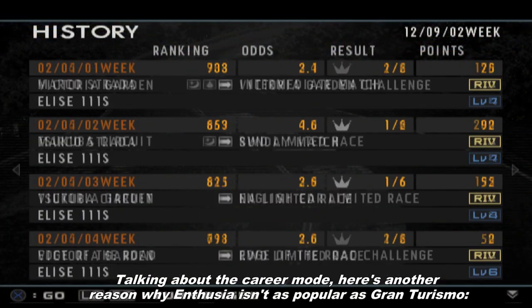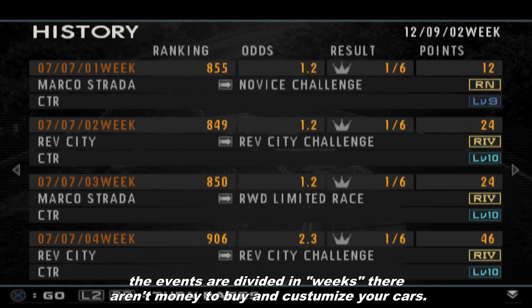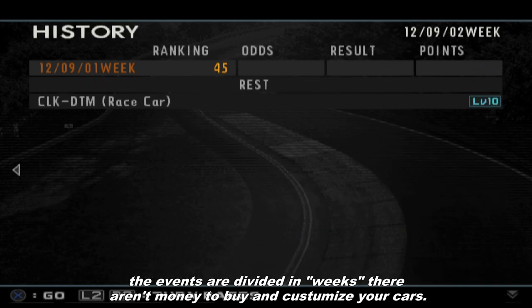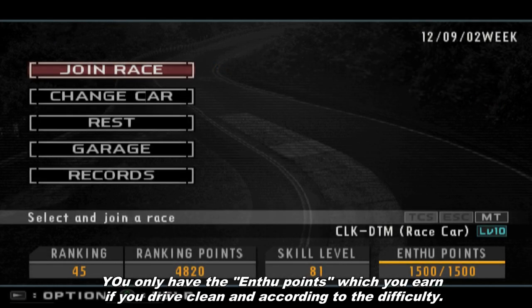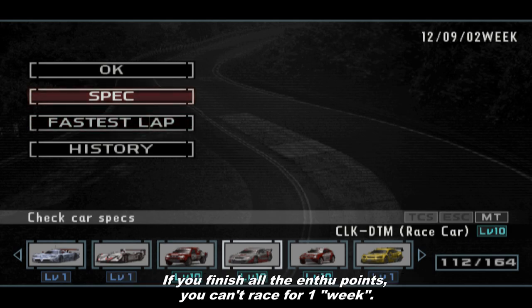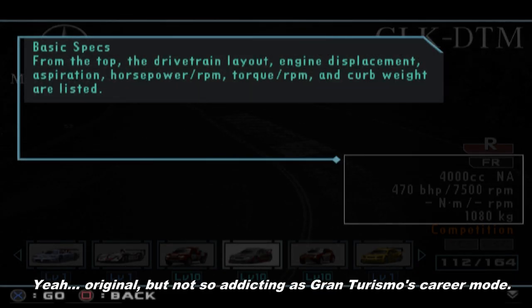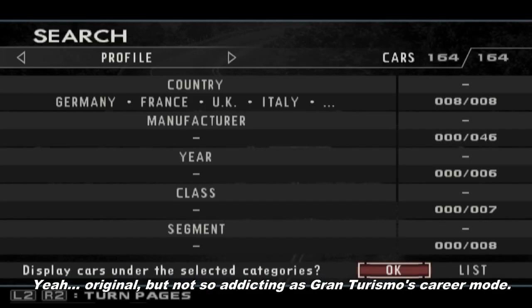Talking about the career mode, here is another reason why Enthusia isn't as popular as Gran Turismo. The events are divided into weeks, and there is no money to buy and customize your cars. You only have N2 points, which you earn by driving clean and according to difficulty. The goal is to reach first position among 1000 drivers. If you exhaust all your N2 points, you can't race for one week — original, but not as compelling as the Gran Turismo career mode.